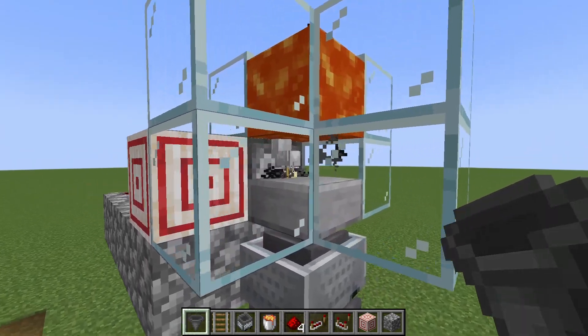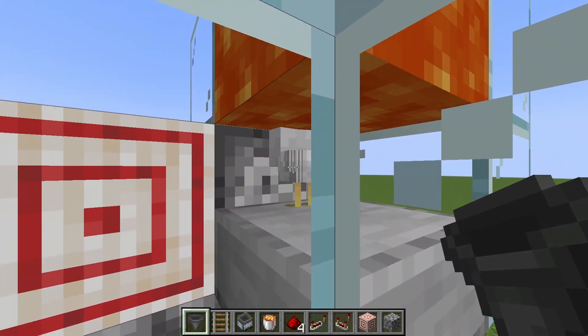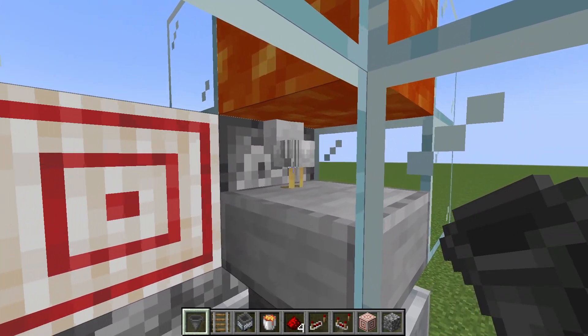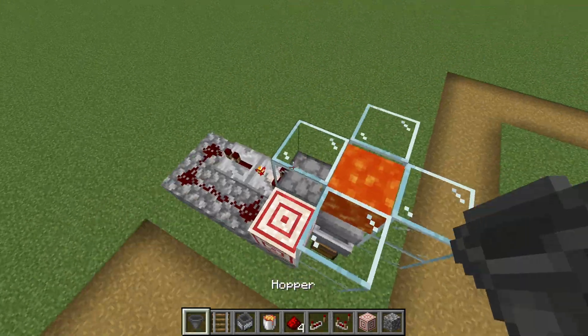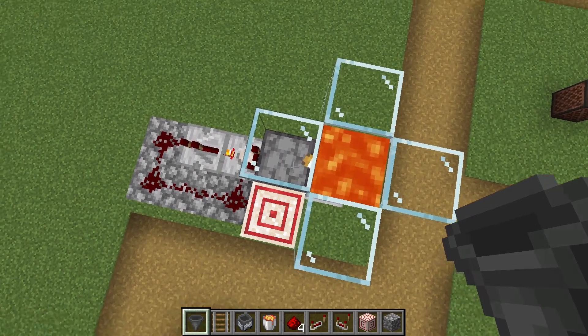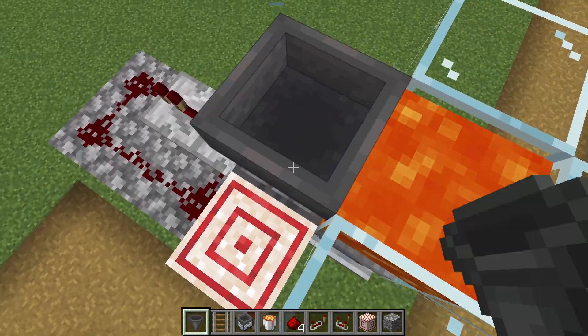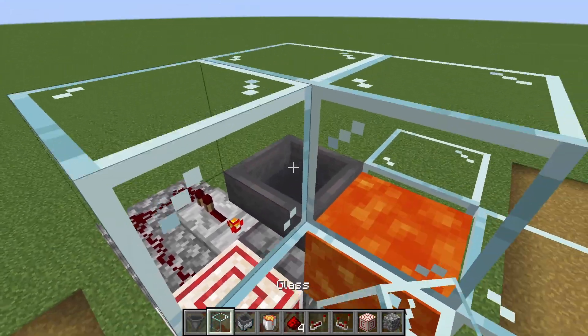There you go, there they are. They're going to go right on top of the slab, like that. Perfect. So I think we have two or three. They just seem to sit in one place for some reason. So if you want more chicken eggs, what you could do is instead of having glass here, you can put a hopper down here. We just got to get more glass like this.